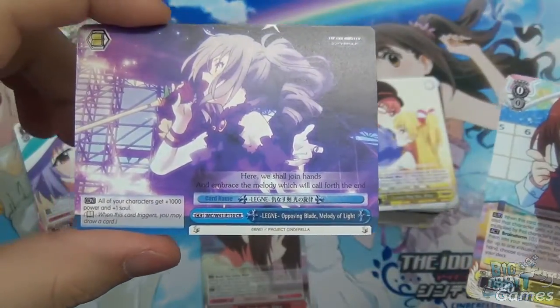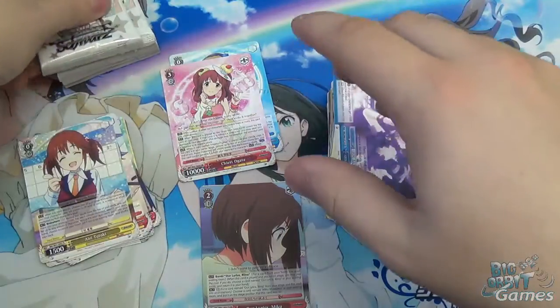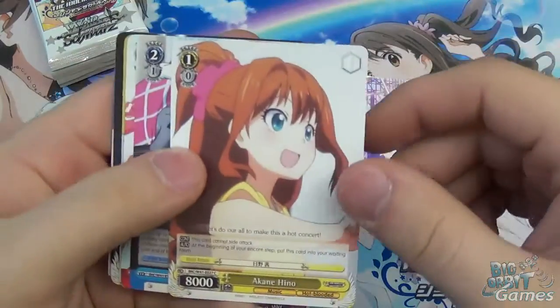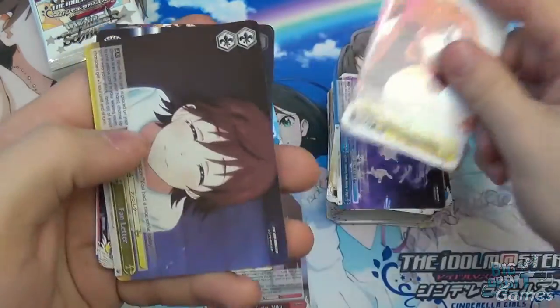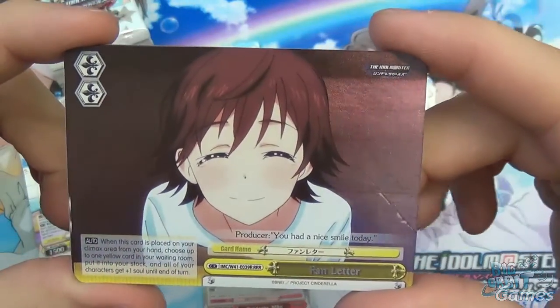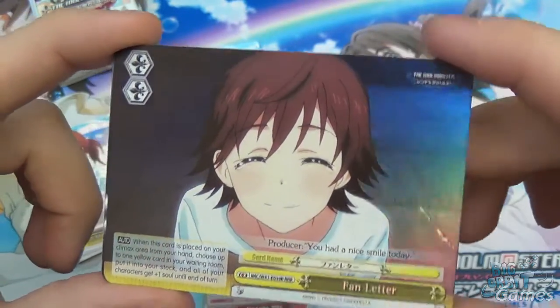We have the Opposing Blade, Melody of Light as the climax. I'm going to move on because I completely butchered her ability — my apologies to anyone who's a particular fan of that card. Akane Hino, Sealed Grimoire, Bond of New Generations. We have Fan Letter in the triple R format — really nice texturing on it, it's a cool effect.